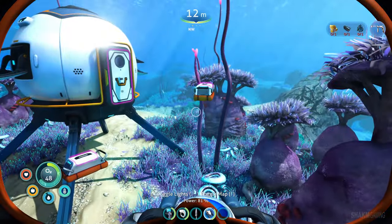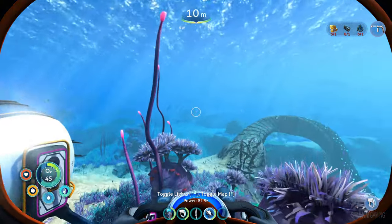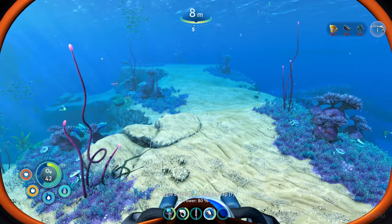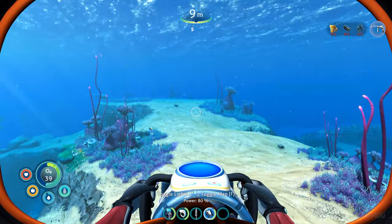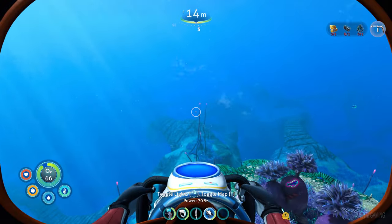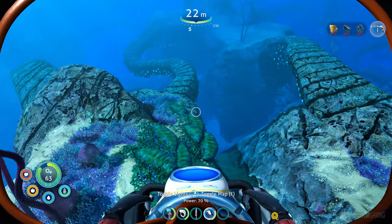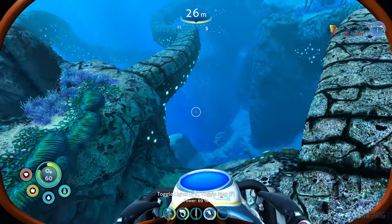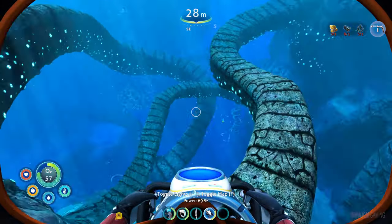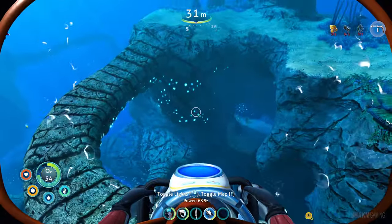With that out of the way, let's pick a new exploration destination. The game hasn't given me any objective - we went a bit north, so let's go a bit south. We can see new sections now appearing - I think those are called the twisty bridges because, well, they have bridges that are twisting. Self-explanatory. This Subnautica game, the second one, is very dense.